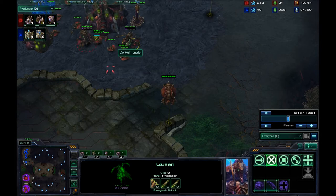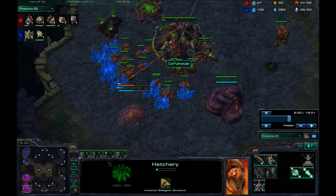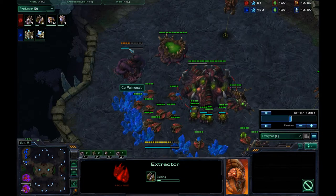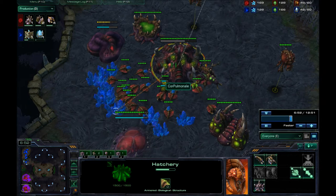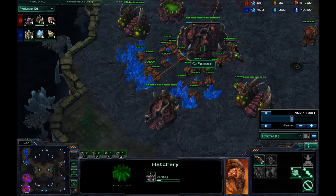I'm still droning up and I've got my third queen out now. I'm going to connect my natural and main with some creep spread. When I got my gases, I got two gases at once because I'm trying to get to lair — you want lair at about 7:00 to 7:30, that's when you want your lair. I'm still droning up and now I am grabbing my fourth gas. So you grab your two gases first, get drones on them, then grab your third and fourth gases almost right away. Right now it's 37 to 28 harvesters — not quite at full saturation but getting close. I already have my roach warren up, put down at around the 6:20-6:30 mark — that's generally when you want to do it.